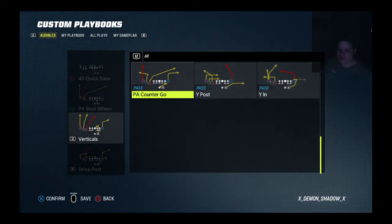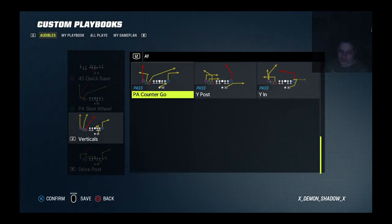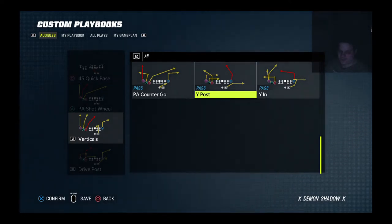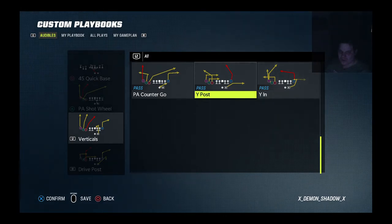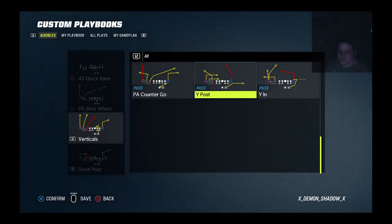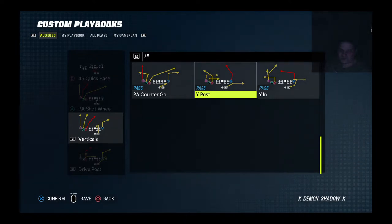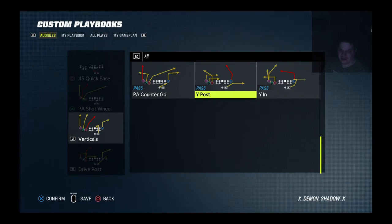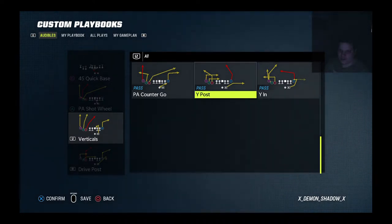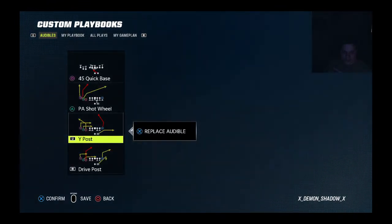Depending on who your read is, you could run this boundary if you're looking for the tight end and the crosser, or you could run it field if you're looking for the whip and the go. Plays like that are versatile. I'm kind of intrigued with this wide post because you got the in route with the dig and then the corner route. Most people like motion hikes in this formation, but you don't necessarily need to. I could probably kill cover two with that wide post — it's designed to kill cover two. A lot of people like running cover two, so I might just run that wide post to throw people off.